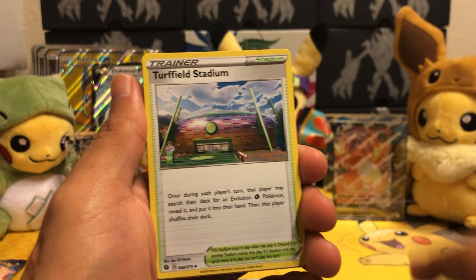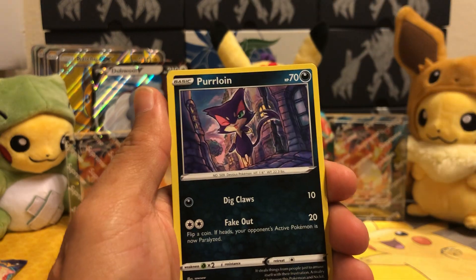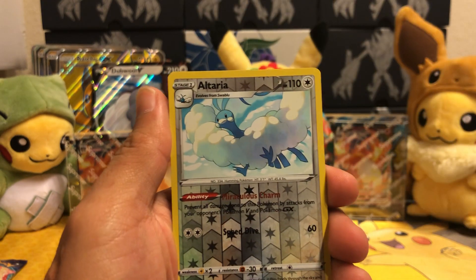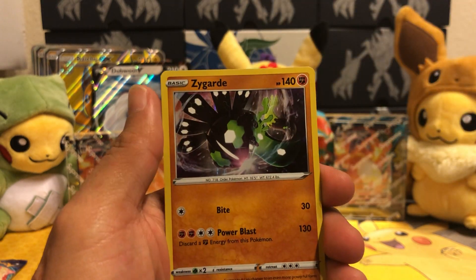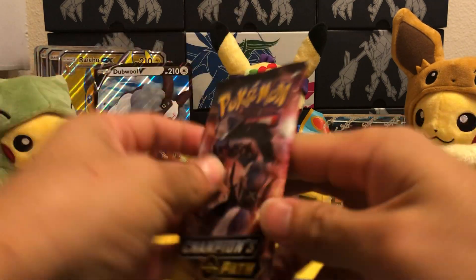Alright. Kabu, Bayday, Turfiel, Zigzagoon, Inkay, Pokeball, Purloin, Weedle, Arteria, and Zygarde again. I guess it's almost like guaranteed in these ones that at least you get a holo rare.